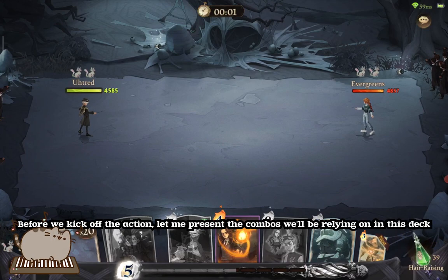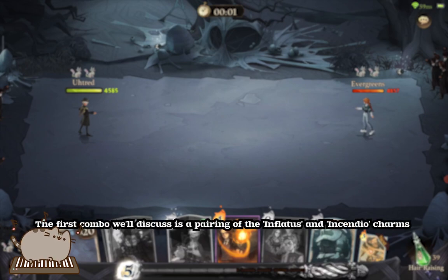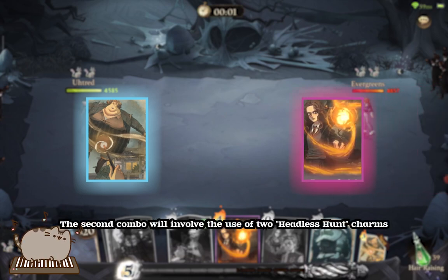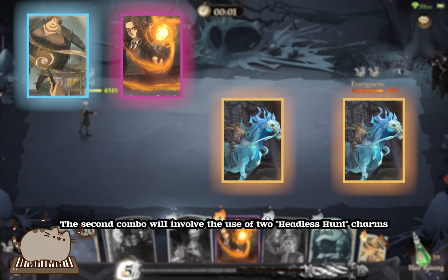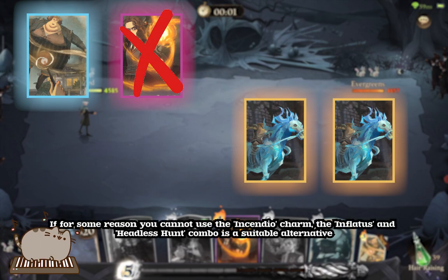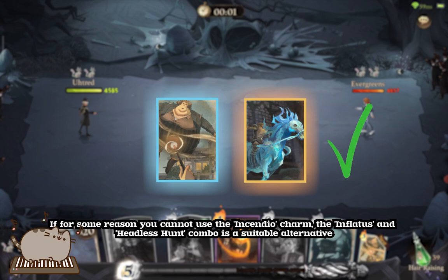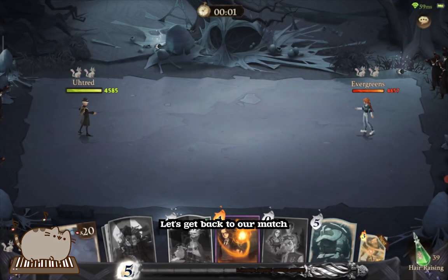Before we kick off the action, let me present the combos we'll be relying on in this deck. The first combo is a pairing of the Inflatus and Incendio Charms. The second combo involves the use of two Headless Hunt Charms. If for some reason you cannot use the Incendio Charm, the Inflatuses and Headless Hunt combo is a suitable alternative.